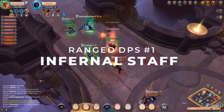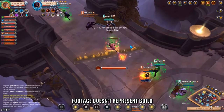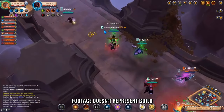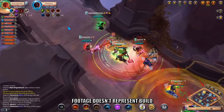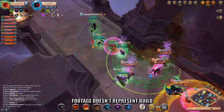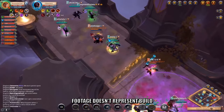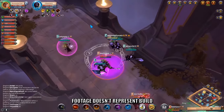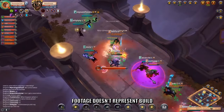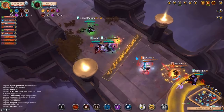Our first ranged DPS is the Inferno, which makes for a combination of AOE and single target damage. The Inferno also provides utility to your team in two ways: first, crowd control to block your enemies, and secondly, a buff that increases your party's magical damage, healing cast, and reduces cast time. Your role in PvP as the Inferno is to peel for your team with crowd control whilst dishing out damage against anyone that tries to get close to your backline.